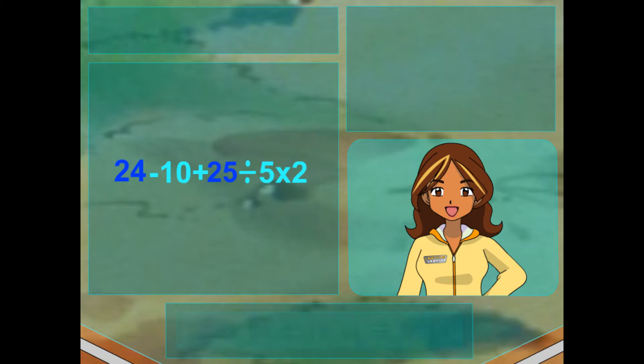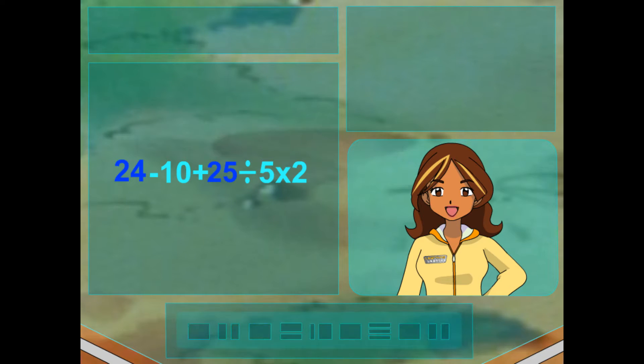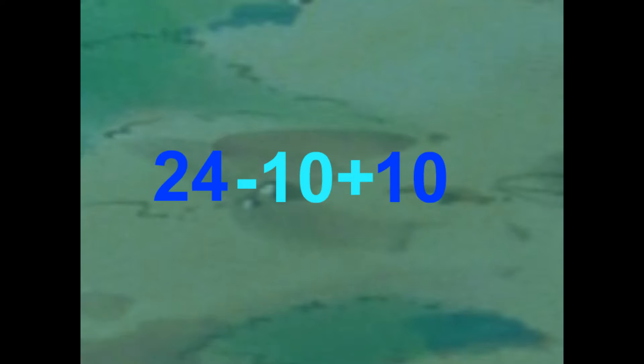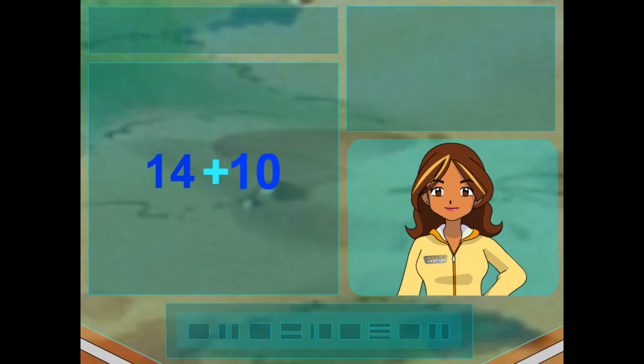Now, do you see multiplication or division signs? Yeah! A division sign! Right! 25 divided by 5. And I see a multiplication sign — 5 times 2! But which one do we do first? If you have a multiplication sign or division sign, you do them in order from left to right, like when you read. So since 25 divided by 5 is furthest to the left, you work that out first. 25 divided by 5 equals 5. Then you multiply: 5 times 2 equals 10. Now, do you see addition or subtraction signs? There are addition and subtraction signs! So we go from left to right again? Yes! 24 minus 10 is furthest to the left, so we work that out first. 24 minus 10 equals 14. And finally, 14 plus 10 equals 24!